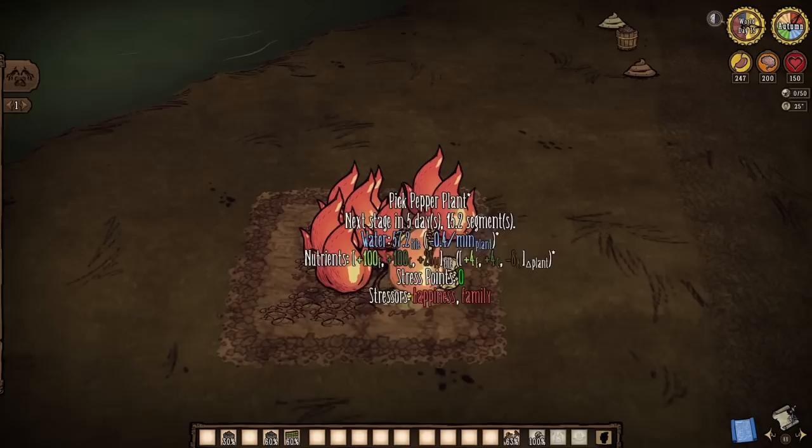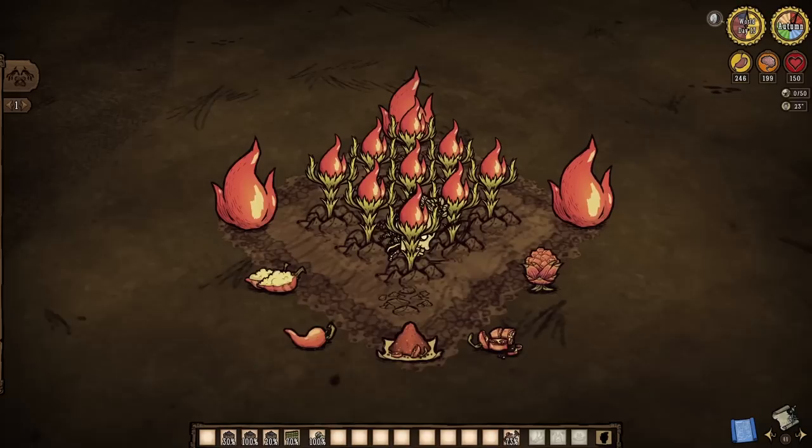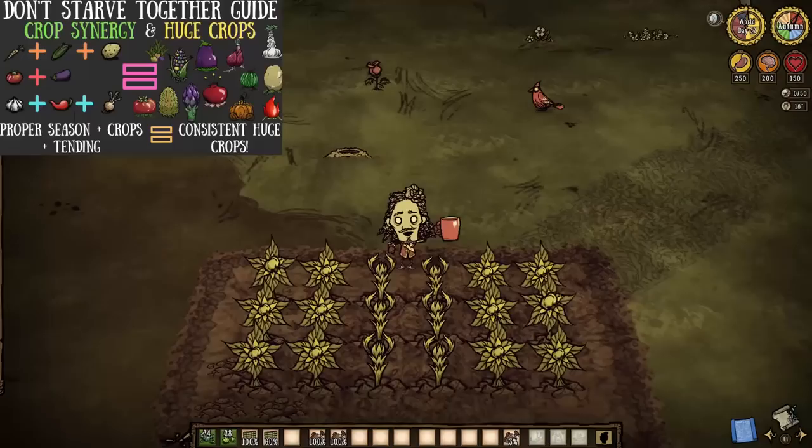Bring it all together to help feed your farm plots and reap what you sow — namely the extra crop seeds to go along with your hammered giant produce. But as always, do not concern yourself too much about all of this. Even caring for your plants at the lowest levels possible can still have you ending up with the crop itself alongside a seed or two, as long as the seasons match.